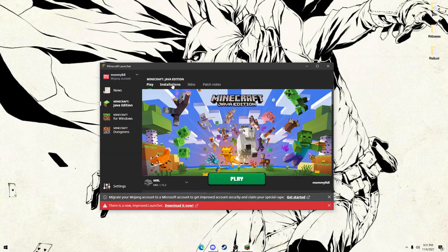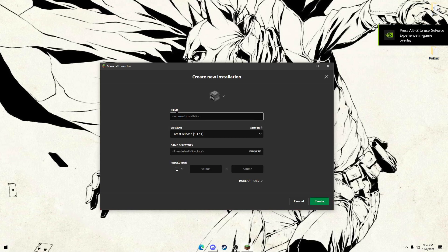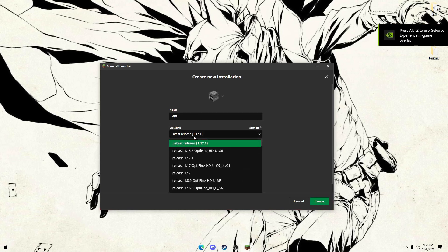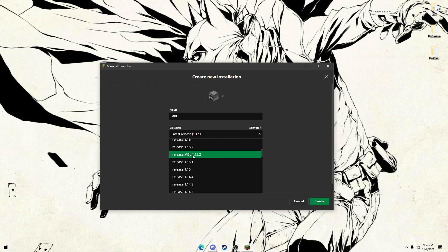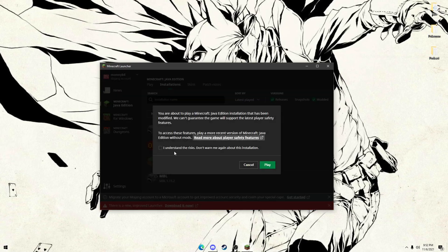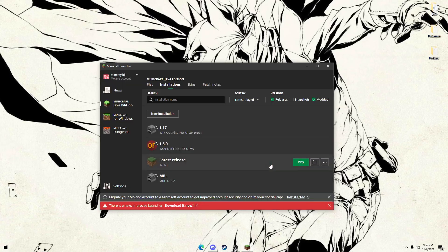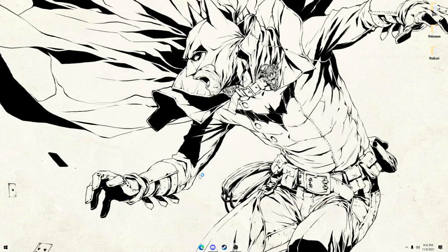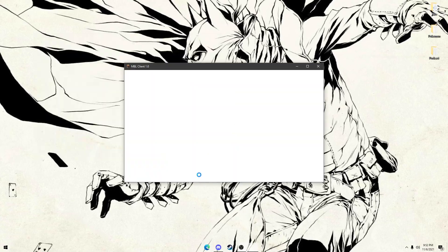Once we're in the launcher, go to installations — we're going to make a brand new one. Call it MBL and then scroll down until you can find MBL 1.15.2. Open that up and create it. Now go ahead and click play. I understand the risks because this is a modified version of course. Once we open that up, it's really that simple — you'll load in, you'll have this loading screen and that is all.